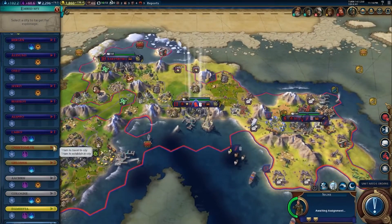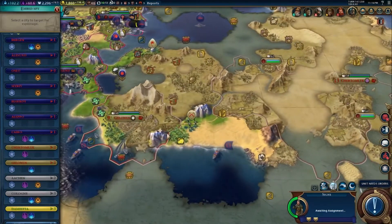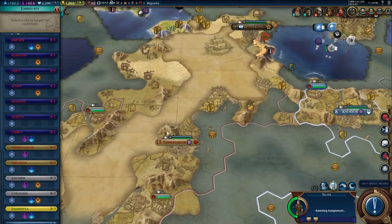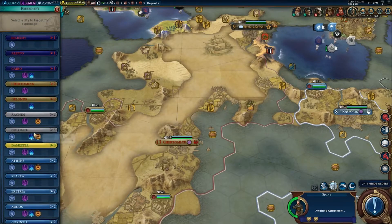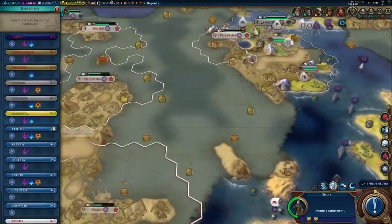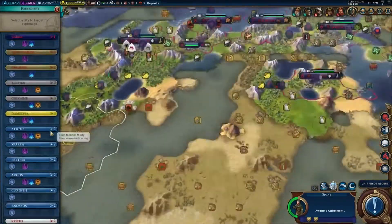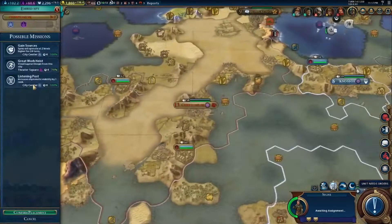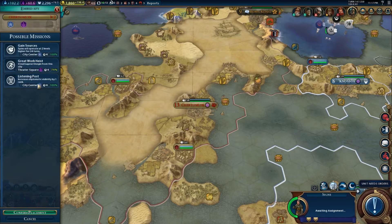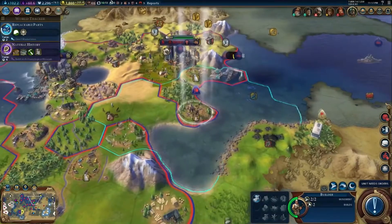Alright, I'm gonna embed a spy. What I want to do is send them to the capitals that I'm going to be attacking. We will send him over here to Churmalik — whatever the hell it is. We'll place him there and gain sources and see if we can't steal that great work, just for fun.